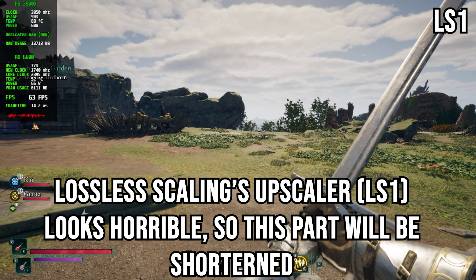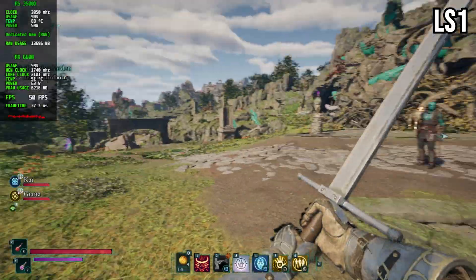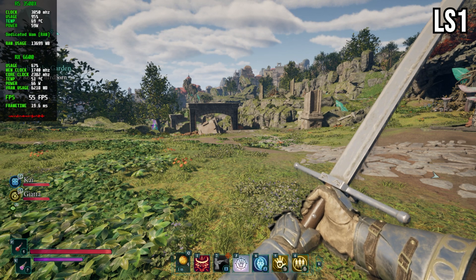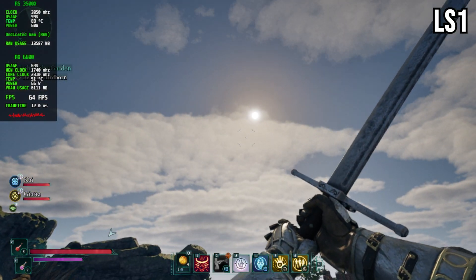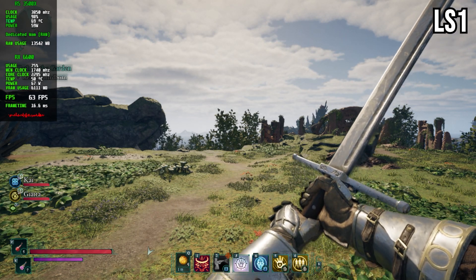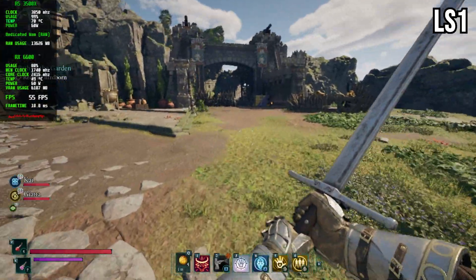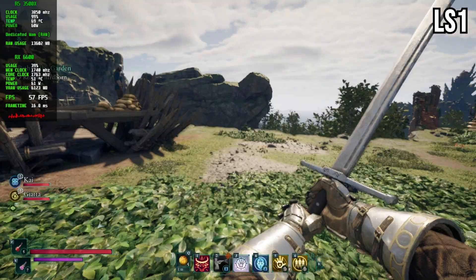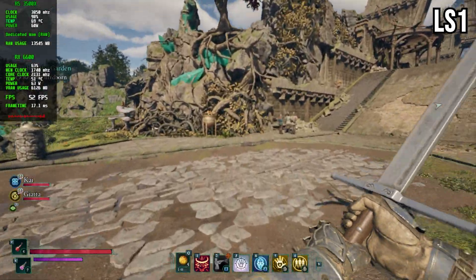I'm using lossless scaling with its LS1 preset for upscaling, which is lossless scaling's own upscaler. One thing I can say is that the FPS is about the same. If you go back in the video, the native FSR FPS is really bipolar. Staying still and looking into the sunset it's about 70 FPS — just like the native one. Moving around, things drop to 40 to 42 FPS, just like the native upscaling. Performance-wise they both achieve around the same FPS.